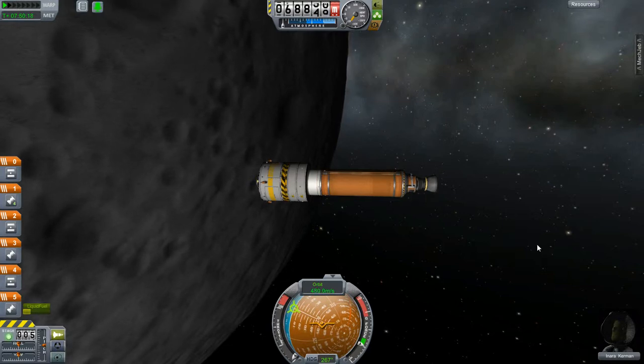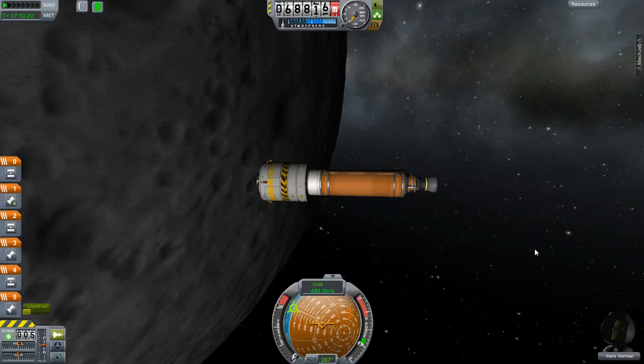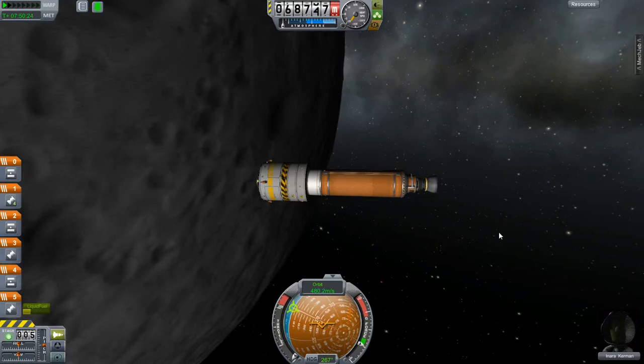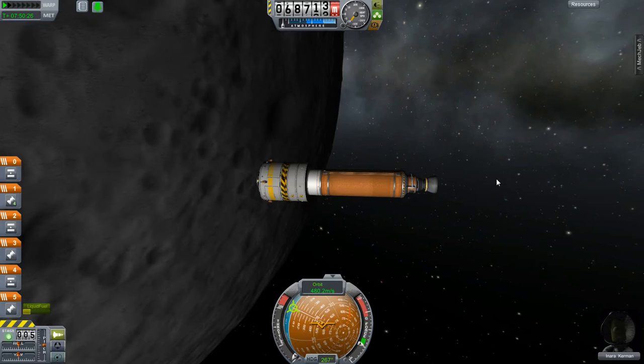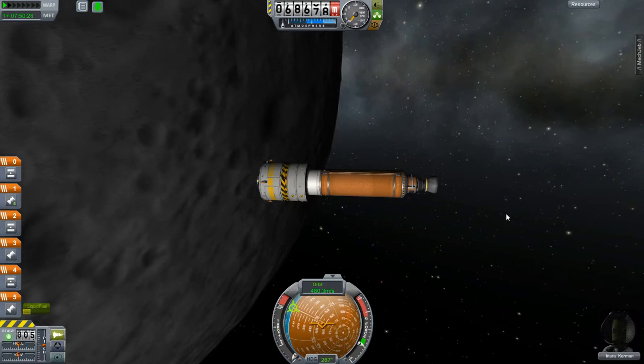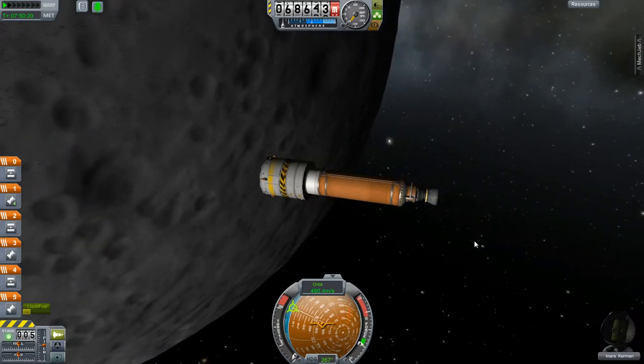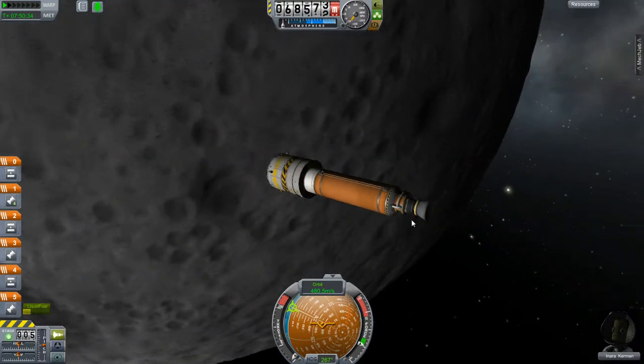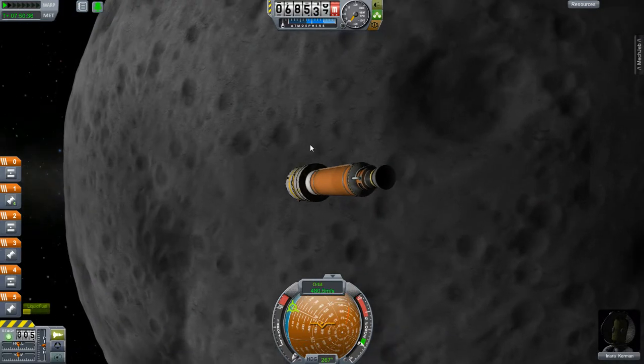Hey, this is Big Stick, flight director at Big Stick Astronautical Group, back with episode 2 of the Big Bang. When we last left off, I had this moon lander and rover prepared to make my first landing onto the moon. We're gonna see how that goes.